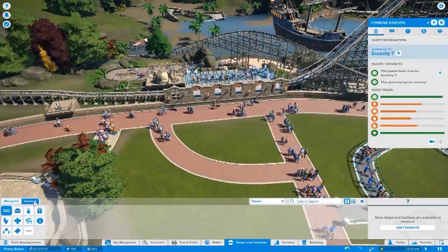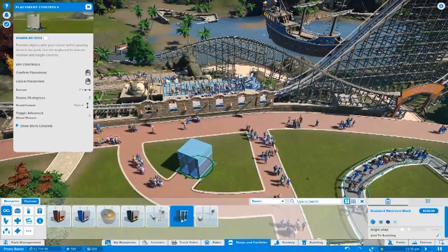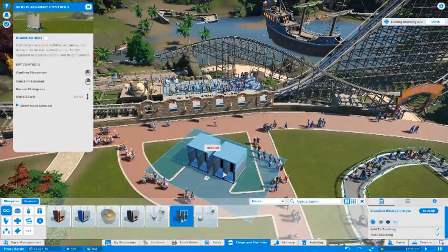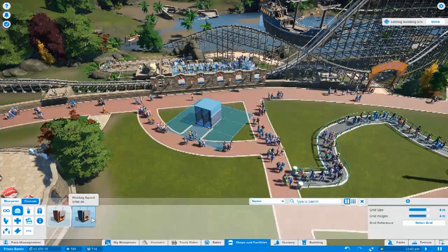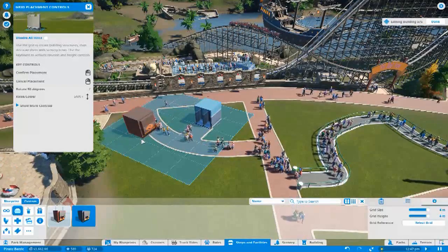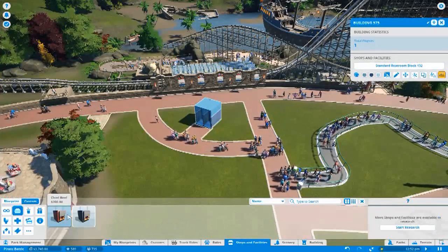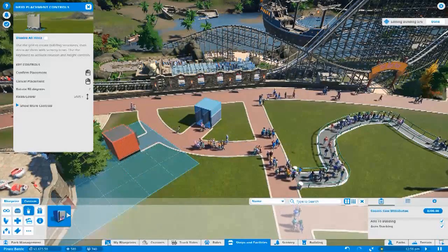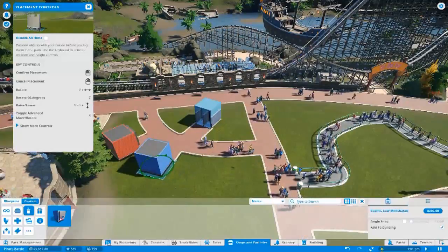Toilet — go to custom because I don't want anything too fancy. Can't afford it. Toilet. And then we want food — let's go hot dogs. Now we can move the drinks. And drink, get that done.